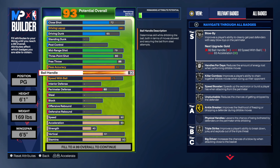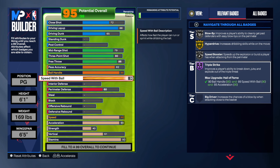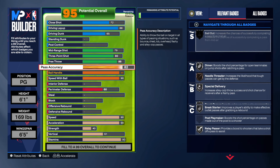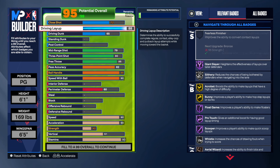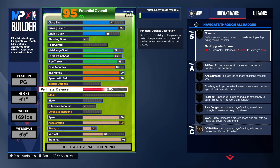We're going to have a great ball handle and an insane speed with the ball — triple strike on hall of fame. This improves a player's ability to break down, juke, and explode out of triple threat. Do not sleep on that. This build is going to be amazing — you'll be fast, pull up, hit threes, hit the mid-range, and the layup makes you even faster. In the right hands, this build is going to be very tough to guard.